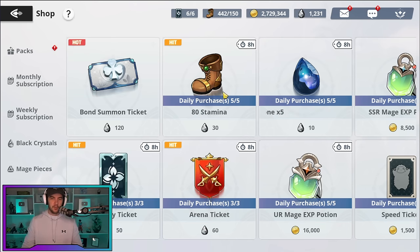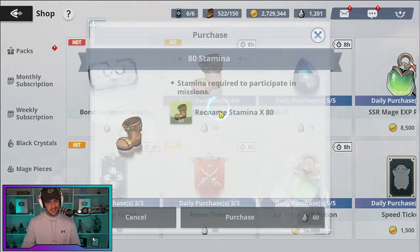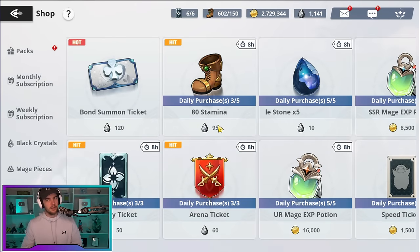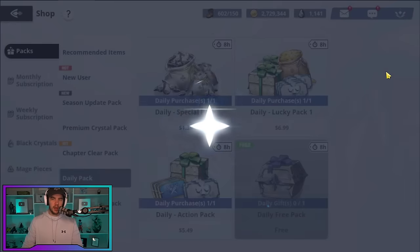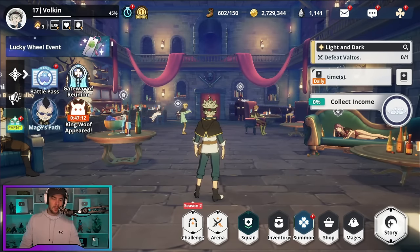Stamina in the shop goes up in cost every time you purchase it — it starts at 30, goes to 60, then up to 95, getting incredibly expensive as you go. It's there as an option if you want it. We also have a daily free pack which gives you an extra 50 stamina, and the cool thing is you don't have to use it straight away — you can store that stamina.